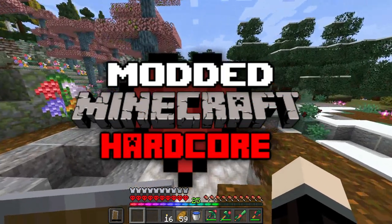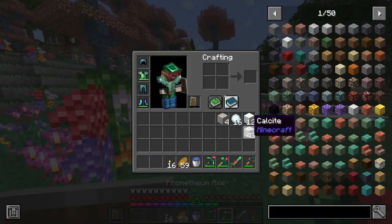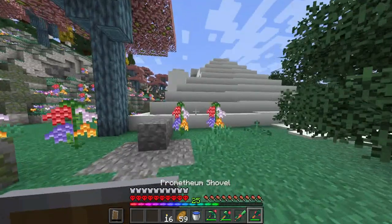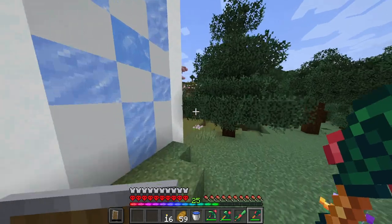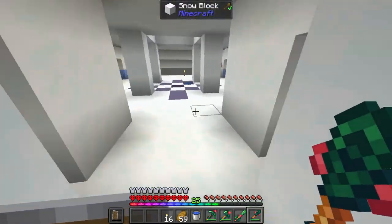To get started we need a lot of materials. My plan for those materials is going to be diosite, calcite, and snow blocks, because I kind of want to craft a skeleton on the outside. Diosite can be used on the inside.